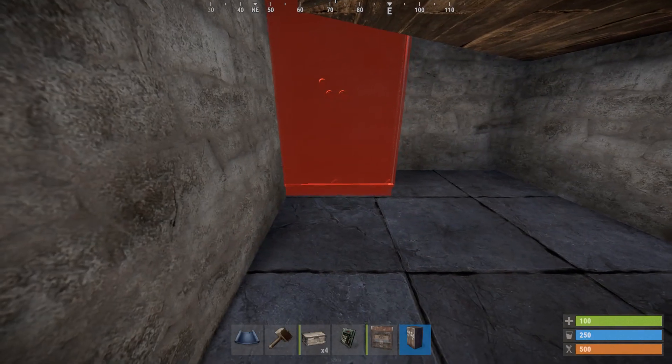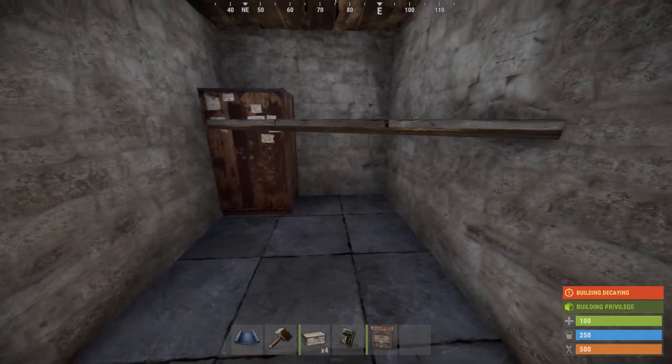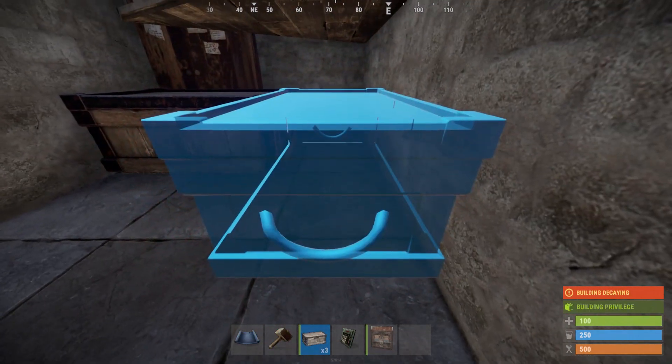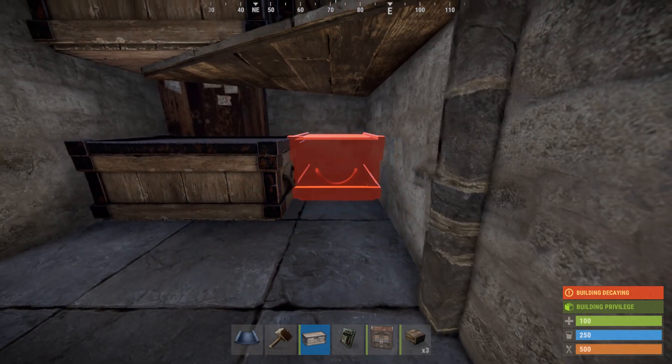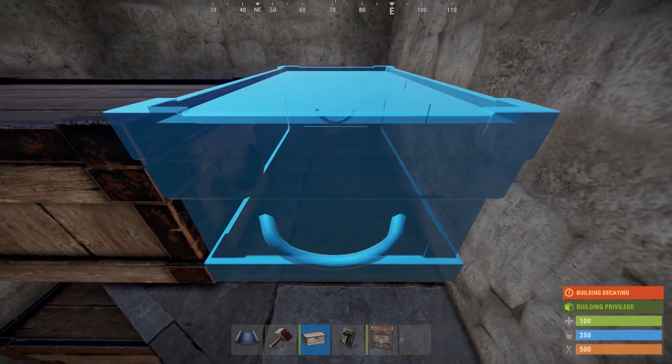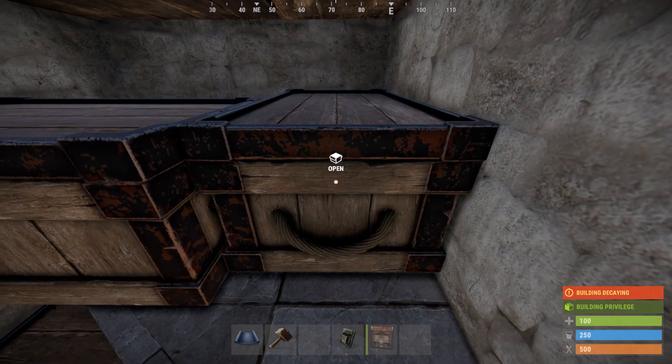Now you can place your TC in the back left corner right here. It should squeeze nicely next to the shelf that you just made. Now get your large boxes and place one right here in front of the TC, one on the right side with it pushed back as far as it can go like this, another one up here flush with the TC and the wall, and one last one with it pushed up against the wall like this.